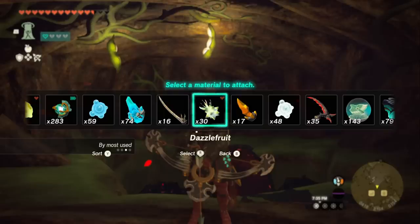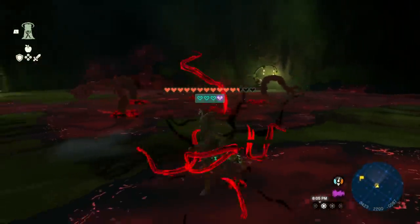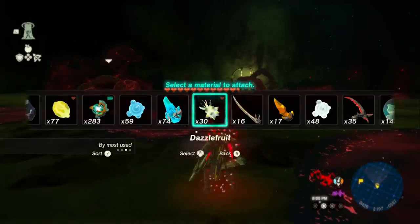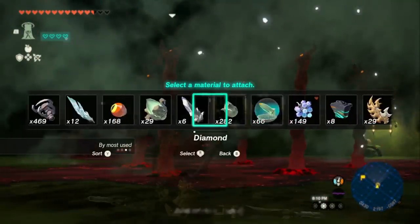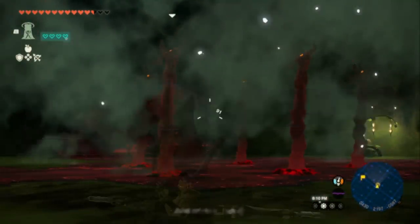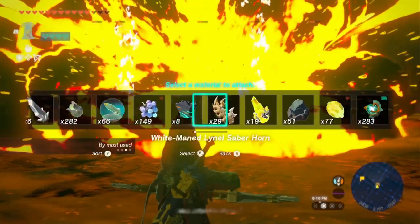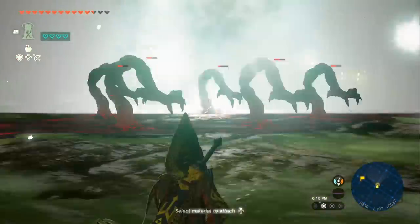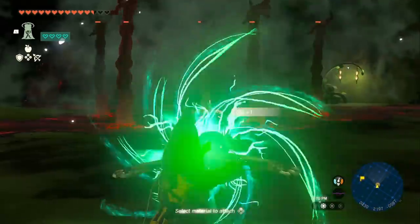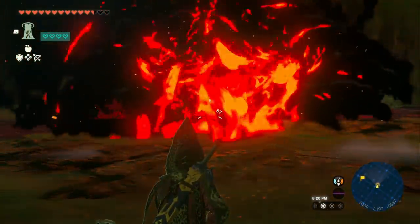Once you're ready, drop down the hole. Gloom Hands are going to spawn — this is where the Dazzlefruit comes in handy. Once they fully spawn, shoot the Dazzlefruit to completely stun them. Then grab some Bomb Flowers and shoot them toward the middle of the group to light them all on fire. Repeat this process using Dazzlefruits and Bombs to stun and kill them. You need to kill all of the Hands at the same time or they will continuously respawn.